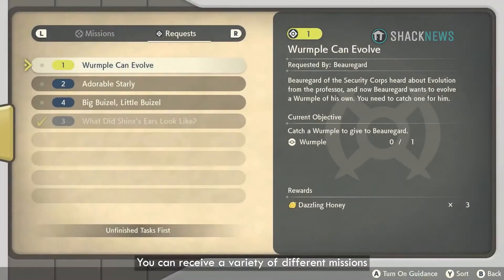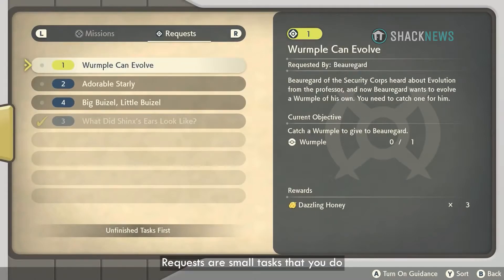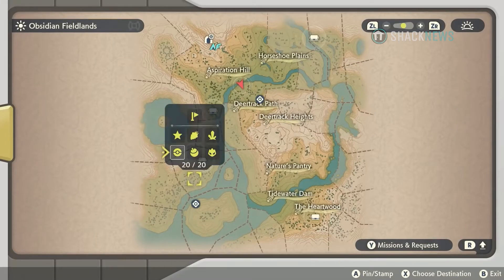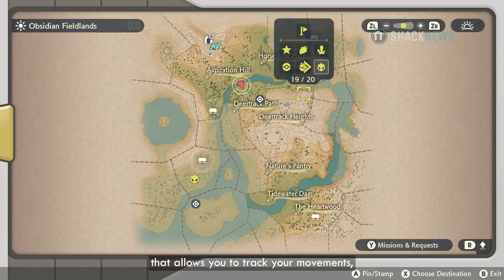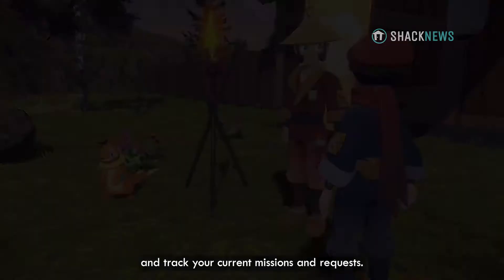You can receive a variety of different missions and requests from the inhabitants of Hisui. Requests are small tasks that you do to help the residents of Hisui, while missions will advance the main story. Once you receive a mission or request, it will be added to your Arc Phone, a mysterious device that allows you to track your movements, mark locations on the map, and track your current missions and requests.